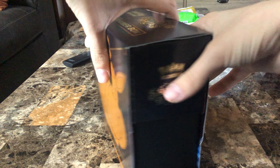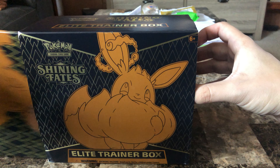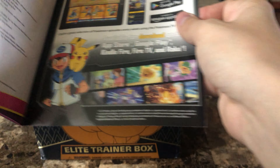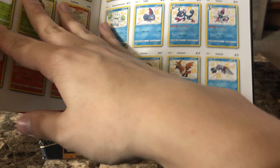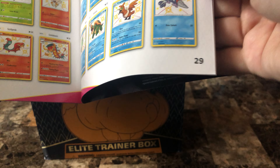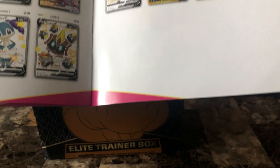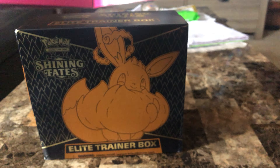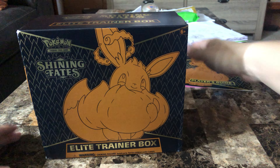Let's get that open. Nice little Eevee there. A Player's Guide with how to play the game. Oh wait, there's a checklist — that's actually helpful because I am trying to complete this set. There's that Charizard we got, and we also have the Lapras. That will be very helpful, honestly.